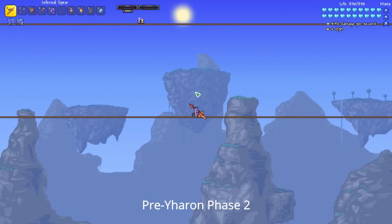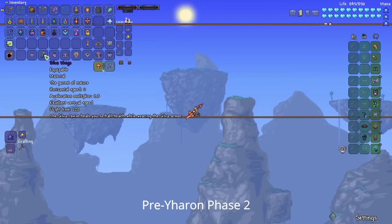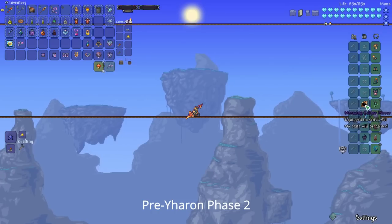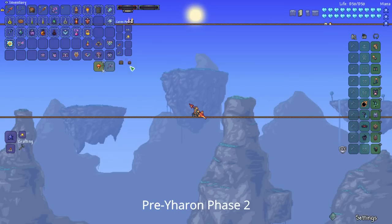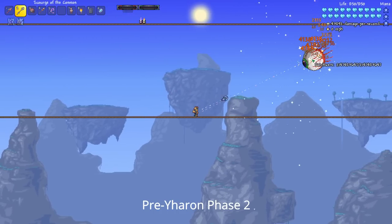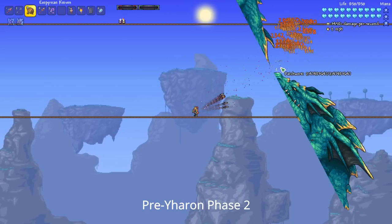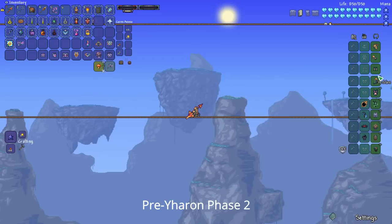Now that you've defeated Yharon Phase 1, you've got a few upgrades. The first is the Silva Armor — definitely put that on — and I would also recommend using the Silva Wings, which are pretty fast and give you extra revive health. You've also got the Eclipse Mirror, which is very good — I didn't use it at this point in the game but used it later in my endgame build. You've got the Infernal Spear with very good damage, the Scourge of the Cosmos (upgrade to Scourge of the Corruptor) that shoots out homing projectiles, the Empyrean Knives (upgrade to the Vampiric Knives), and the Eclipses Fall.